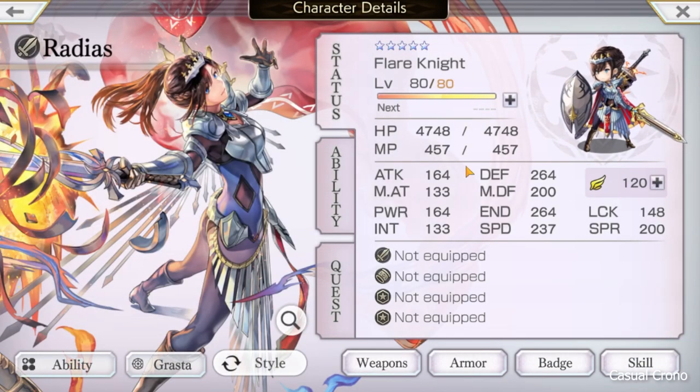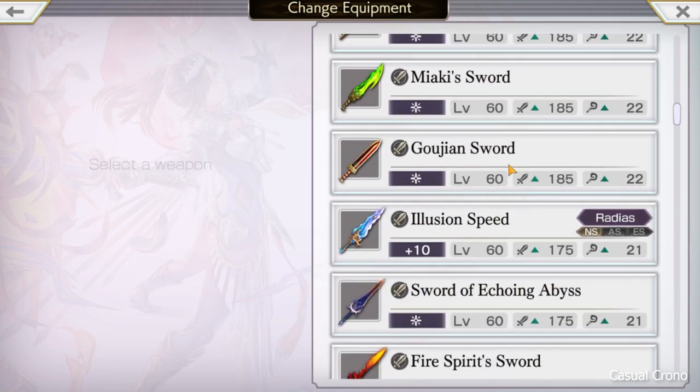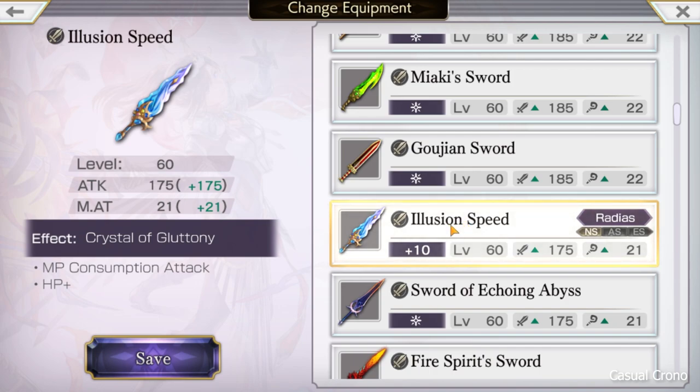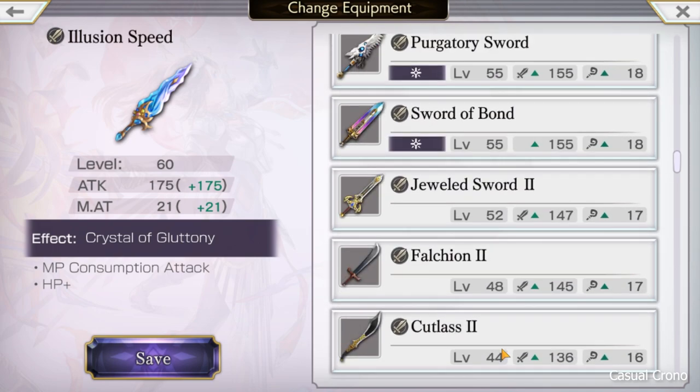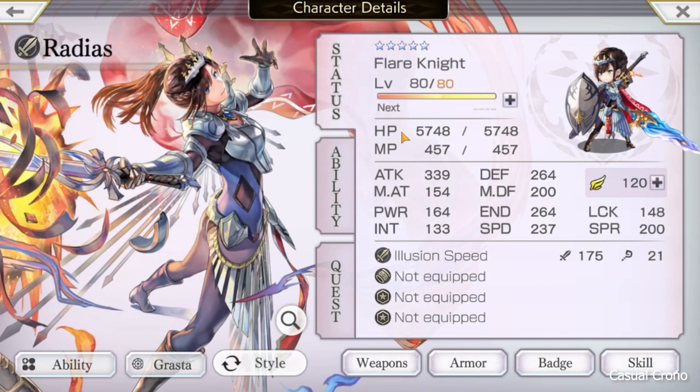As far as weapons, there's a weapon called Illusion Speed. You have to collect materials to get it up to plus 10, but at level 10 it gives her 1,000 health. The other weapon I've used a lot is Miyake's Sword. If you don't have Illusion Speed, Miyake's Sword improves physical resistance and when she attacks she gains back a bit of health. It's not quite as good as Illusion Speed in my opinion, but it does improve her physical resistance even more, making her harder to kill. So Miyake's Sword is a good starter weapon, and if you can max out Illusion Speed, she gains 1,000 health.